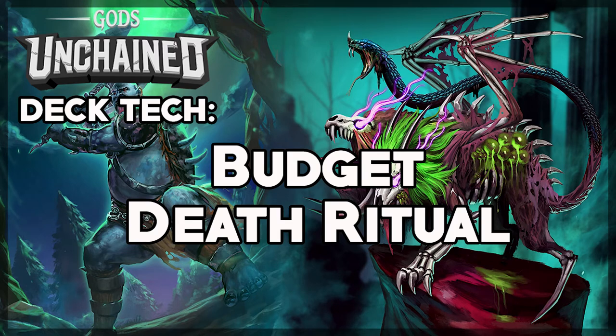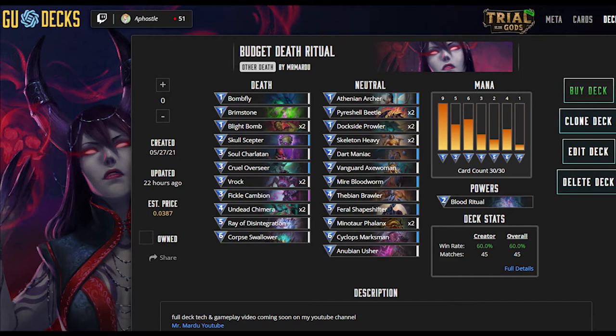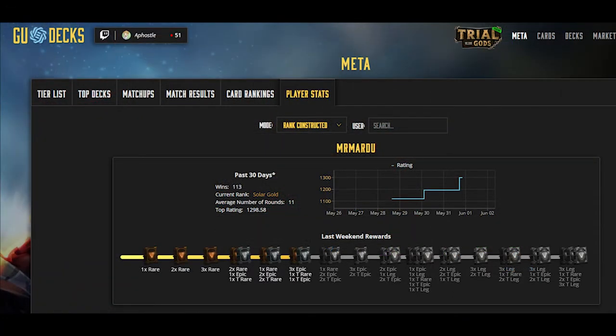Hey, I'm Mr. Mardu and welcome to the first video of this budget deck tech series where we look to build viable decks whilst also looking after our wallets. Today we're talking about Death Ritual, a midrange beatdown deck that wins by attacking the opponent's life total through combat and indirect damage effects. My current win rate with this deck is around 67% and it comfortably got me to 16 wins during last weekend's rank mode starting in Auric Gold.